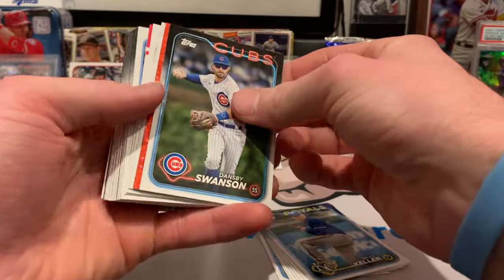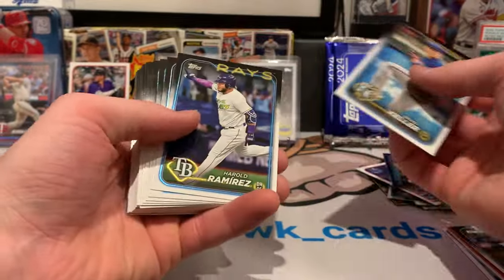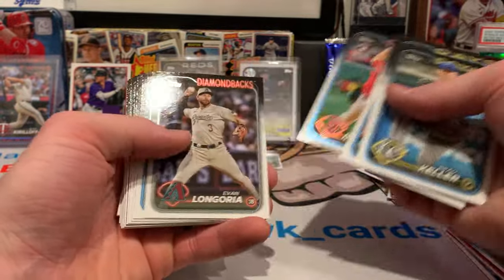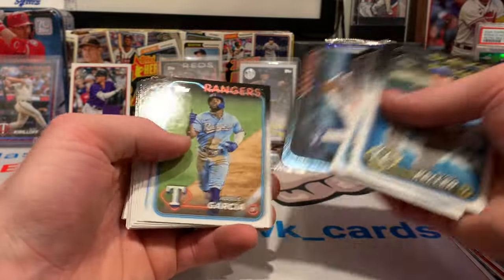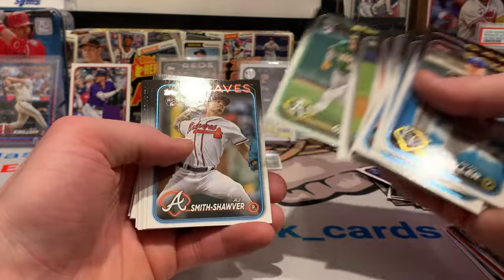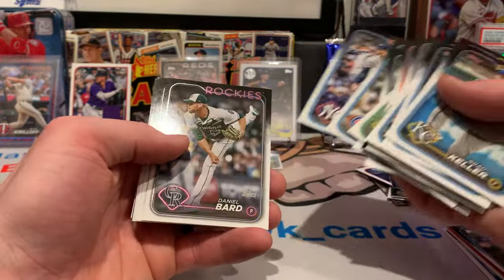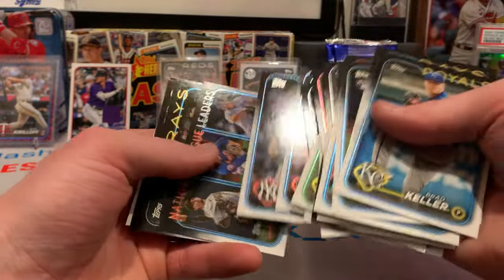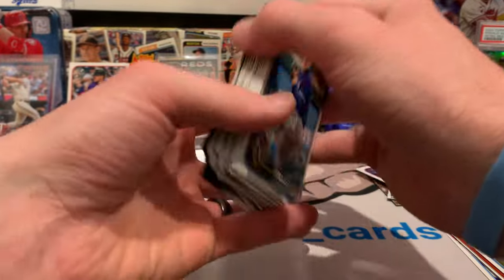We got a red or an orange coming up behind Mr. Swanson here. We're still looking — there's a Julio Rodriguez. There's a good rookie, Smith Shaw here for the Braves. Henry Davis rookie card — I think we already got that one. We're still looking for the other two rookies, but they'll be in here somewhere.